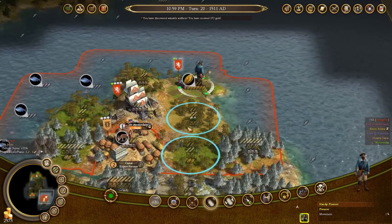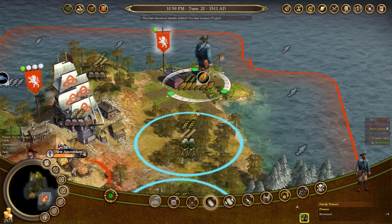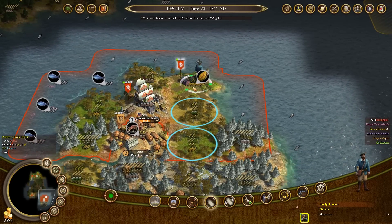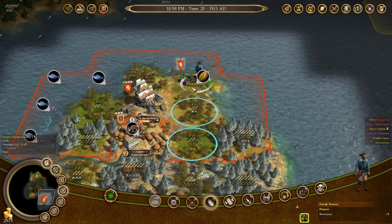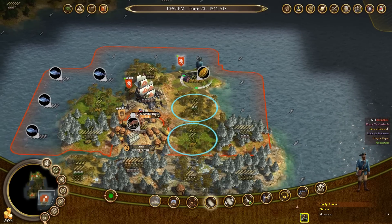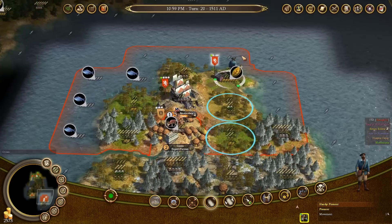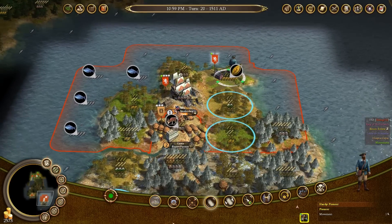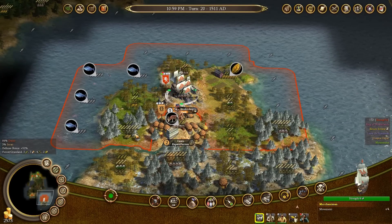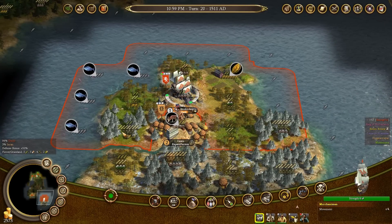Our first improvement is complete — the farm. As you can see, the tile graphic has changed and the productivity has increased quite drastically: six tobacco now and four food. We can also build a road for 20 gold, but that's not important right now as we don't need a road to speed up transportation. I'm going to focus on building a lodge over here on top of this tile with a lot of lumber on it.